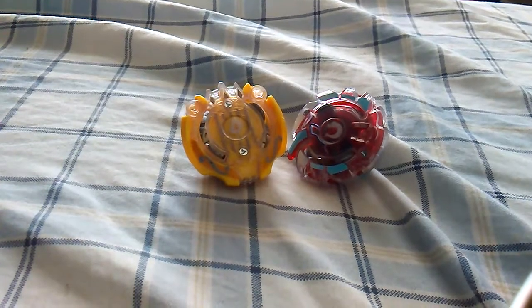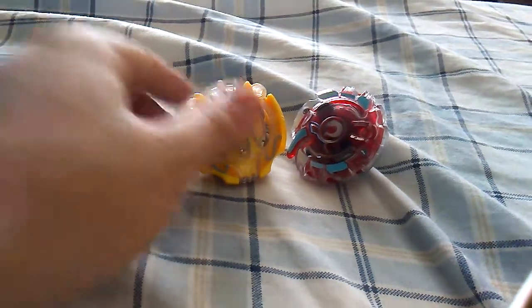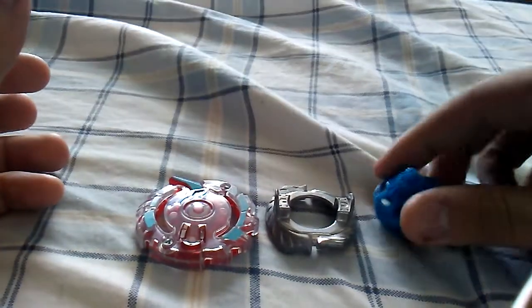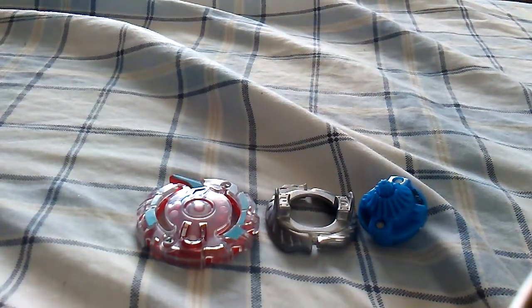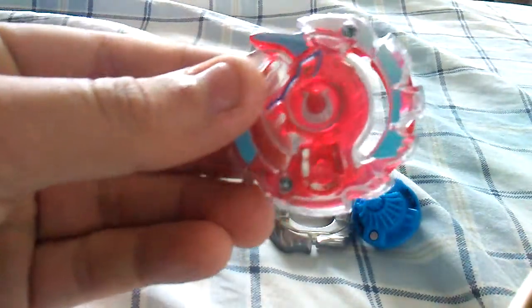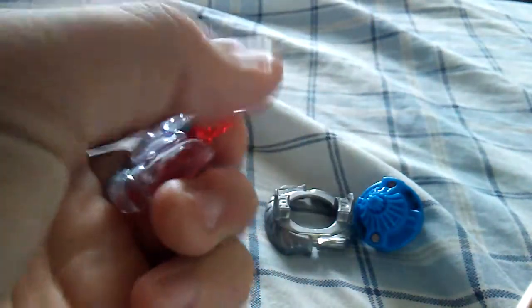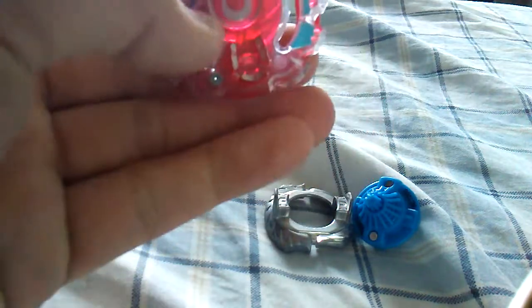So we're gonna look at every part. First we're gonna start with Unicrest U2. The first part you guys get is of course the layer — it's an awesome red. Obviously in reality he's a defense type, even though he has that little attack point. This is Unicrest U2 right there, looks like a little horseshoe, and here's a QR code if you guys want it. Now let's move on to the Force Disc which is D14.